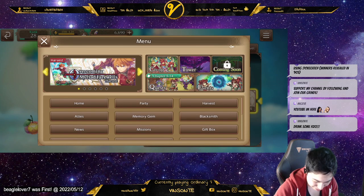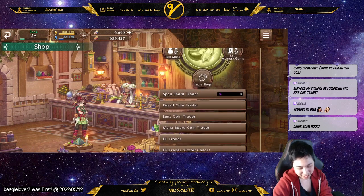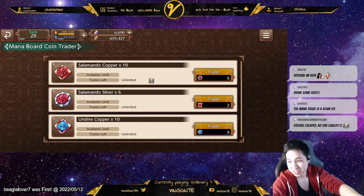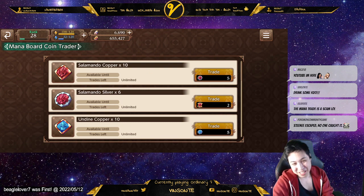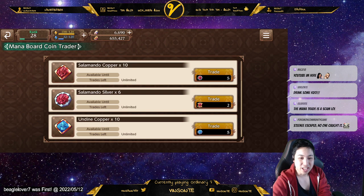We have the mana coin trader here in the shop. Unfortunately you can only trade down — you can't trade up. So if you have a lot of copper you're stuck with more copper. Chat says it's a scam, and it pretty much is. It's kind of useless because a lot of us need more of the gold ones. You can only trade gold to silver, which is like three times, and then silver into copper, which is double.